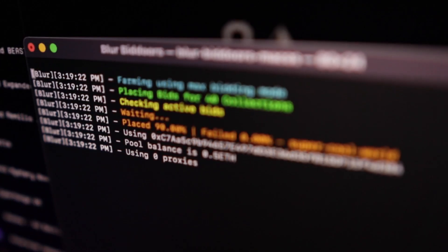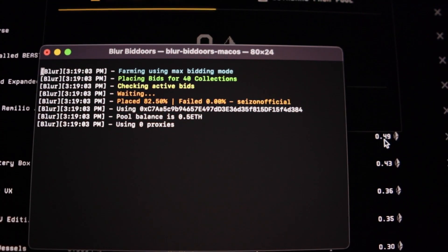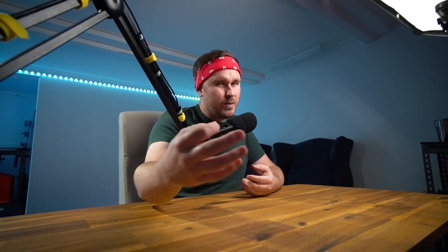Bid farming can be hard. It takes a bit of liquidity and it takes a lot of attention. If only there was some way to automate the bidding — well, there is. Blur Bidders does just that. In this video, I'm not going to explain how to set it up, but I'm going to give you a rundown of what it does, what it looks like, and all of that so you understand all the features, as well as how you can get your hands on the software.